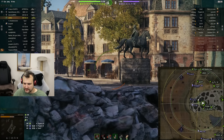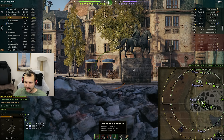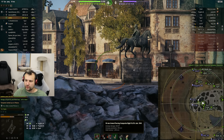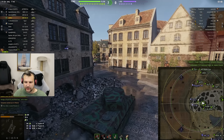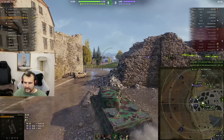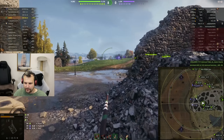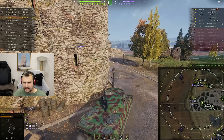Speaking about the gun choices, I decided to go with the 240 alpha damage gun — 212 millimeters of penetration with standard shells, so you really need to shoot gold. If you want to shoot gold, you have 259 millimeters of penetration and 1,250 meters per second shell velocity, which is obviously way better than the standard shells. This is a very important thing to highlight.